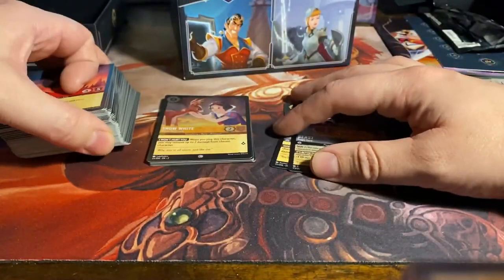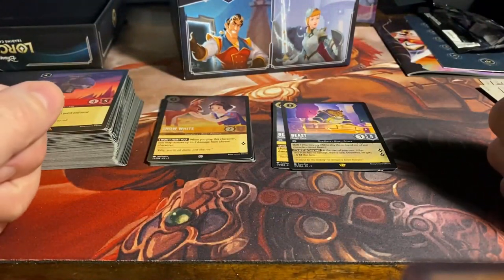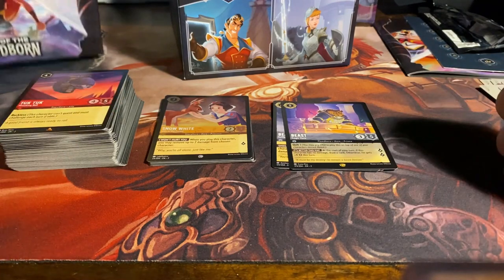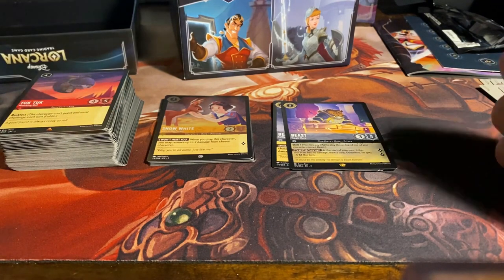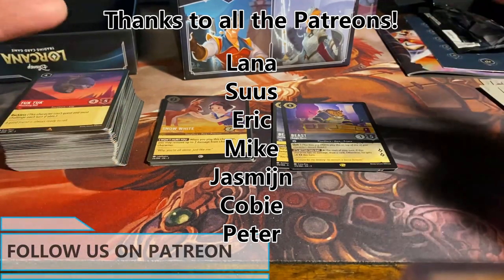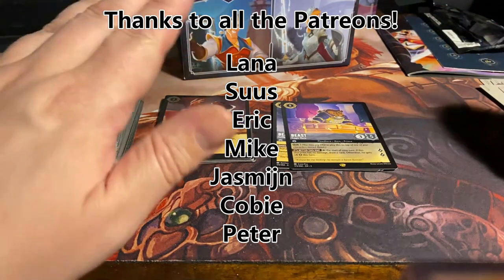So we get three super rares, one legendary, a foil super rare, and a foil rare — very nice indeed, could have been way worse. And also some cards that we didn't see yet. There we have it — Lorcana the Illumineers Trove from the second set, Rise of the Floodborne. Thank you all very much for watching, thank you to the patrons appearing on screen for supporting the channel. See you all in the next video. Bye bye!